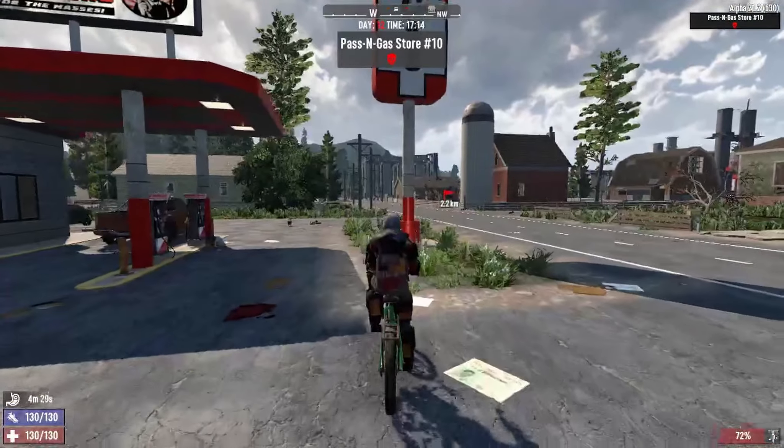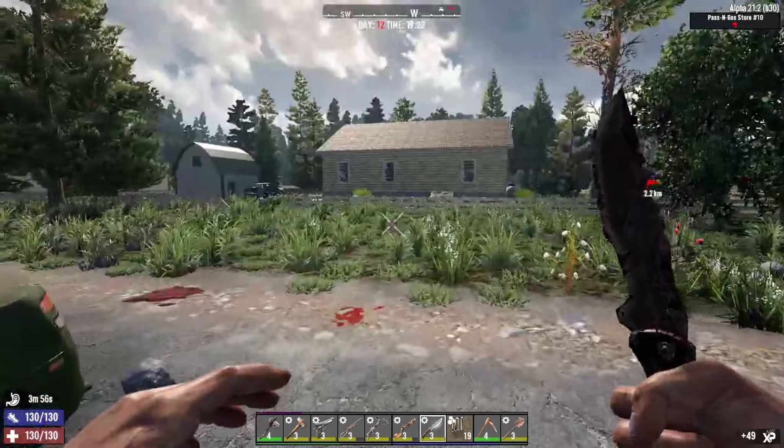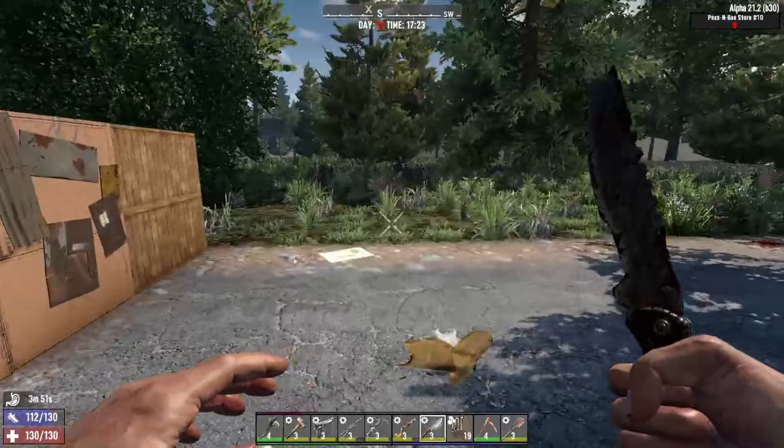We could raid this Passing Gas station — I'm not sure if we raided this before. Hopefully we might find something good in here. There are a couple different places here but I don't want to overextend. I think we can raid this little place and then call it a day. There's a back way here — might be a dog out back. The front door's unlocked.